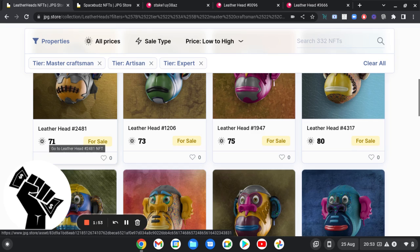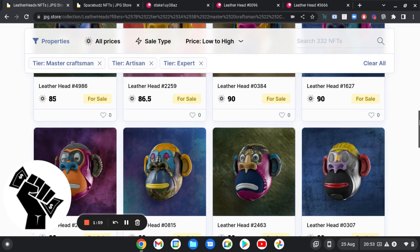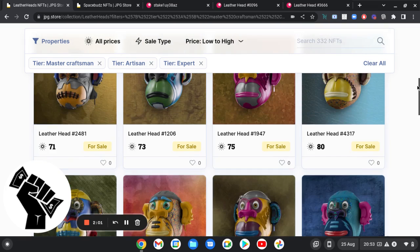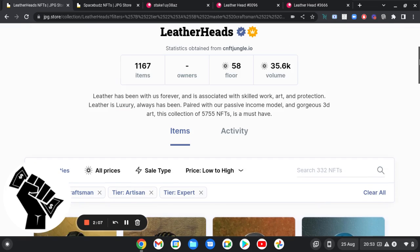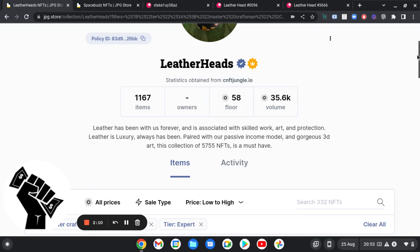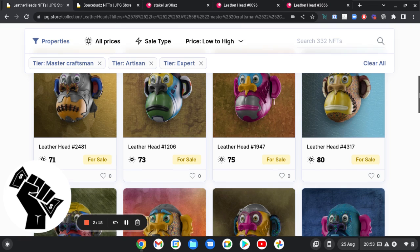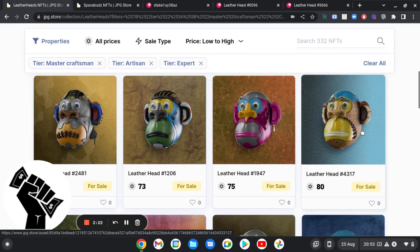I don't know what the price is going to do moving forward, but I'm happy to hold these. If they make utility with a token, I expect these to go the same way that the Mutant Mice have done. The Mutant Mice were a really good purchase for me — I bought them for 90 ADA and they're now at like 190 ADA on the floor.